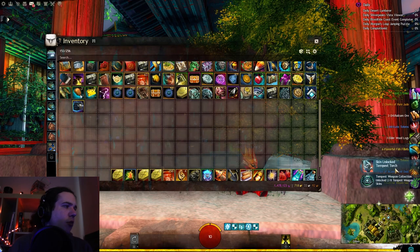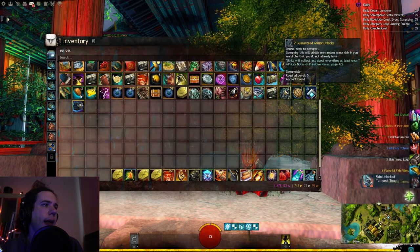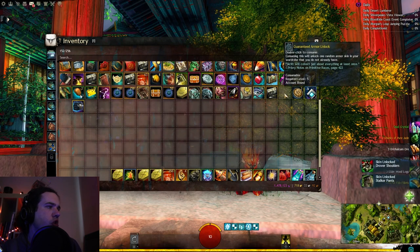Here's our Wardrobe Unlocked - we got the Tempest Torch, which is our second of the Tempest Set. We have our Armor Unlocks now: we've got Stalker Pants and Drover Shoulders.